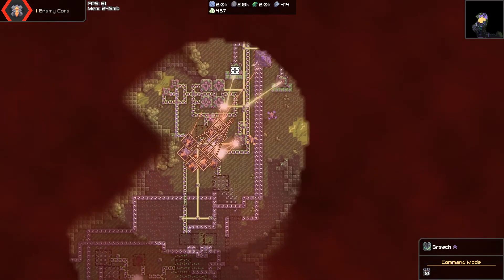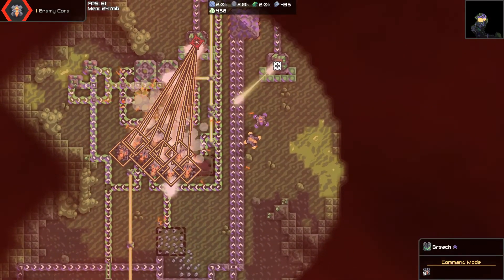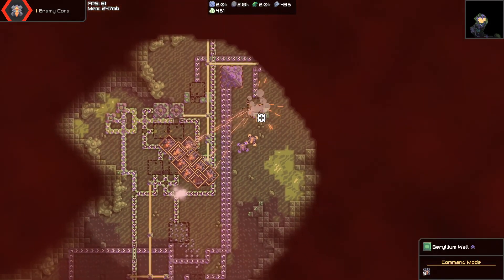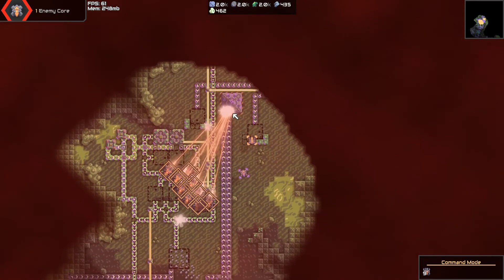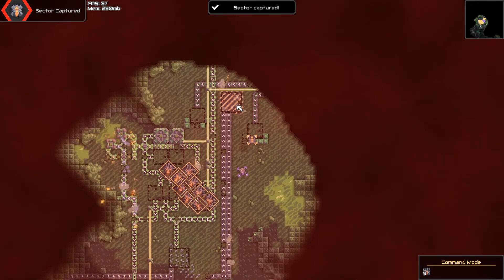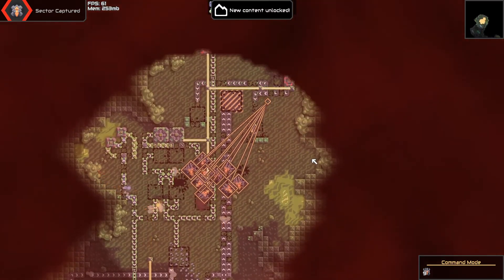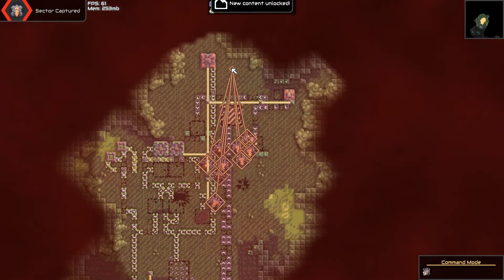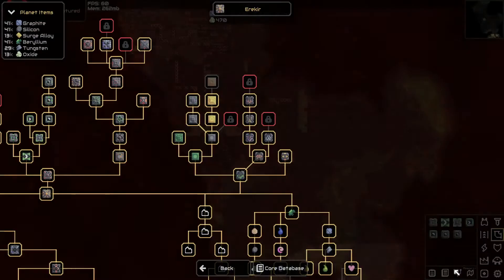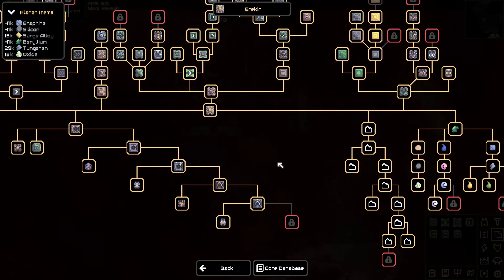Let's go a little bit deeper here — we're cutting off a bunch of supply lines as we go, obviously. Looks like there's some power construction. Go for the towers first. And I guess this is the core — there we go. Sector captured! New content unlocked, apparently — that's good to know. Let's get these guys on a bit of an exploratory path and then we can check out our new research that we just unlocked.